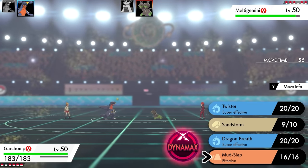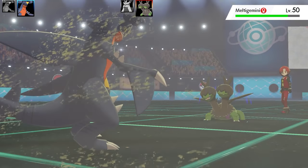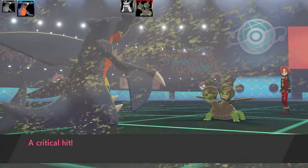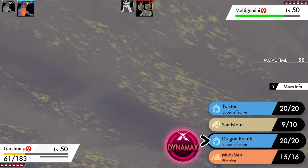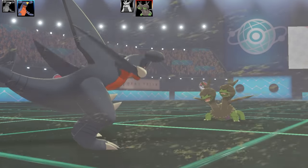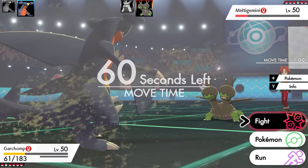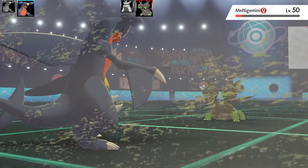I was thinking about going for Twister but decided to go for Mud Slap first to try and get some misses. They used Dragon Breath and it did a lot of damage — I got critted too. I think they're running Focus Energy and Scope Lens. I popped Twister hoping for a flinch, got a lot of damage on the Zweilous, and actually got a miss on Dragon Breath. No flinch, but I could finish it off with another Twister. That's the end of Zweilous.